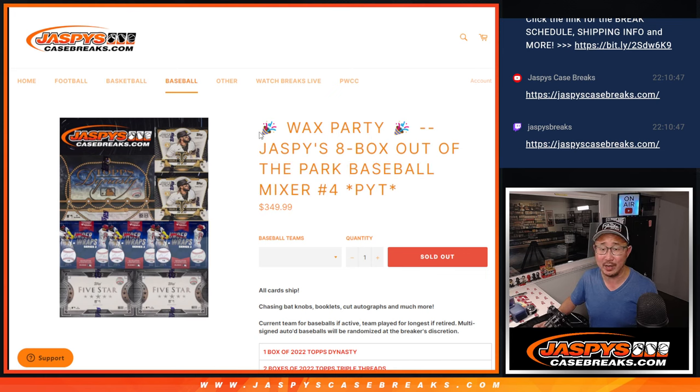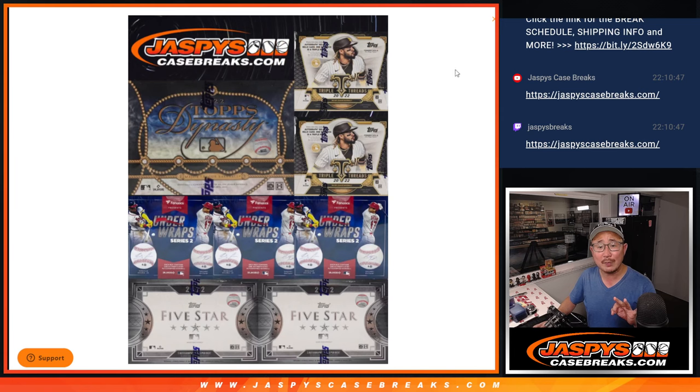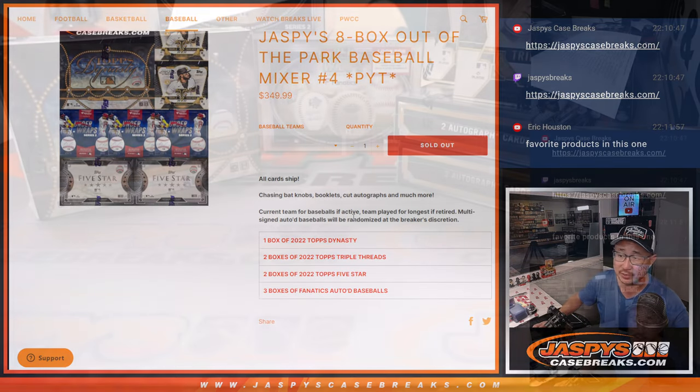This was a good one. We'll have to think of another mixer now. We've got a wax party spot given away at the end, obviously all-card ship. There's a few under wraps autographed baseballs in this break, by the way.